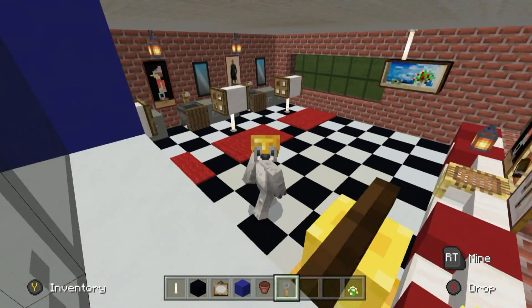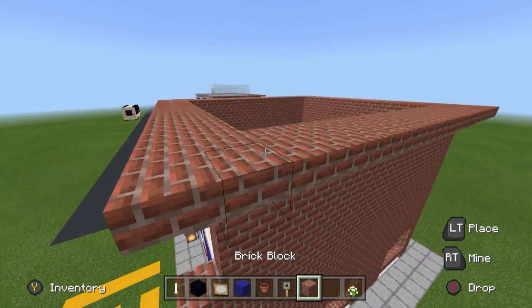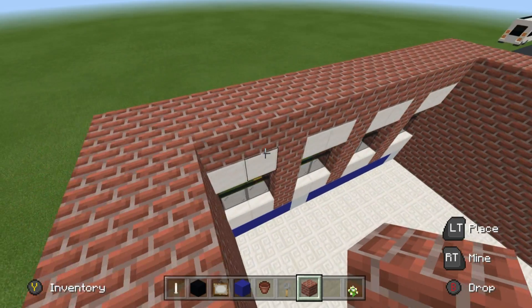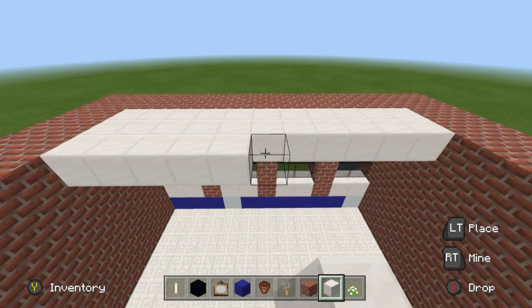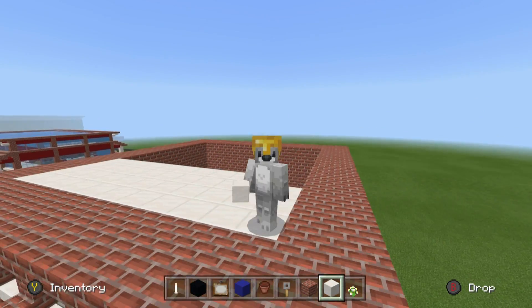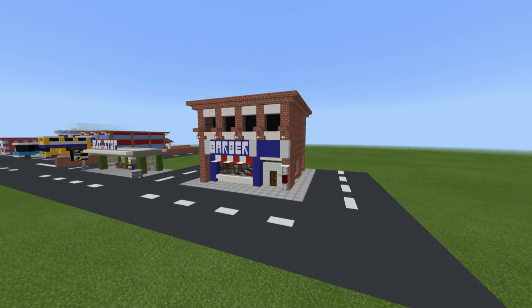We're kind of done with this place now. The only thing left is to fill in the roof — brick is good, but maybe block of quartz, light gray concrete, or smooth stone would create a nice contrast. No one will really see it unless they get some altitude. Let me fill the roof in and then give you a quick tour of everything we've made.